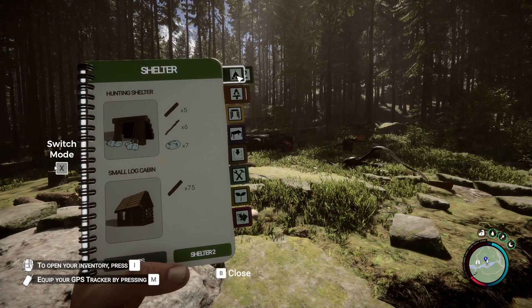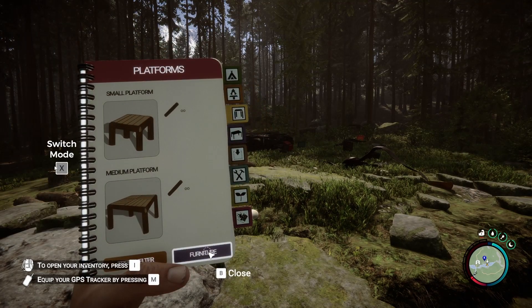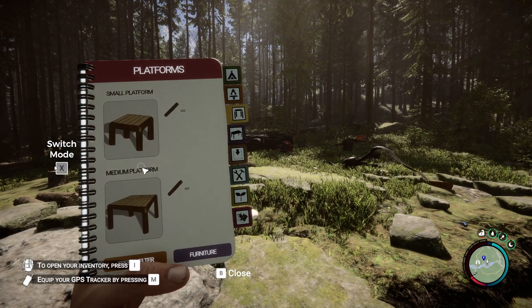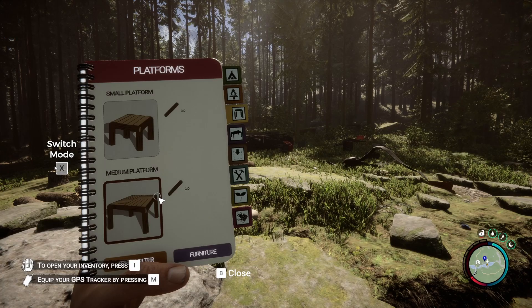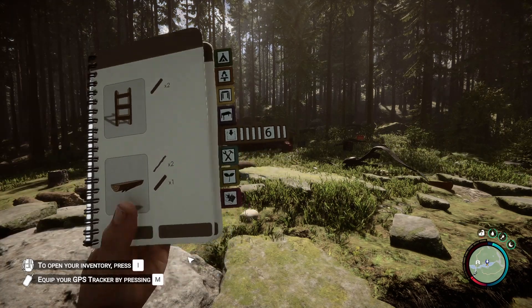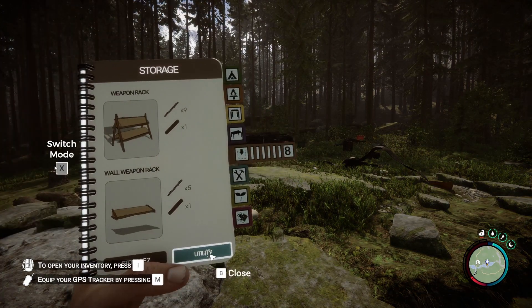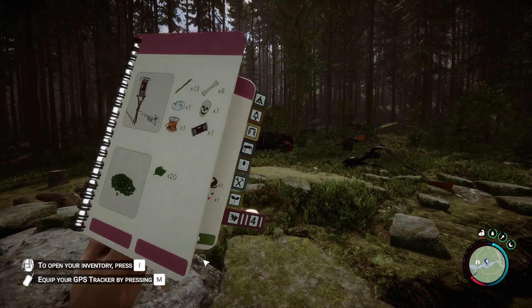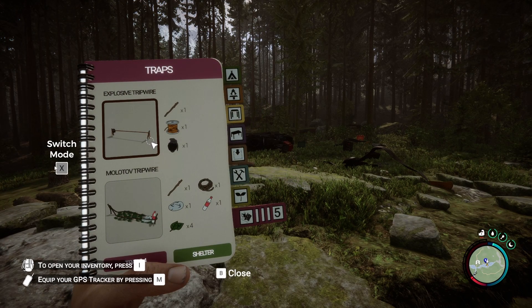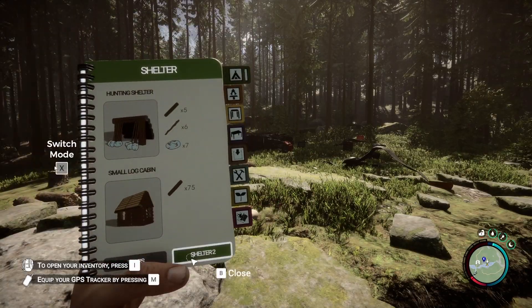I'm curious about the book mode now because I wonder what else they added. Medium platform and smart platform — that's convenient. Finally, they made it a regular setting, not me just YOLOing it. Aero storage and explosive holder — thank gosh, we needed that. There are more traps: leaf trap, explosive tripwire using a grenade, and molotov tripwire. That's really exciting.